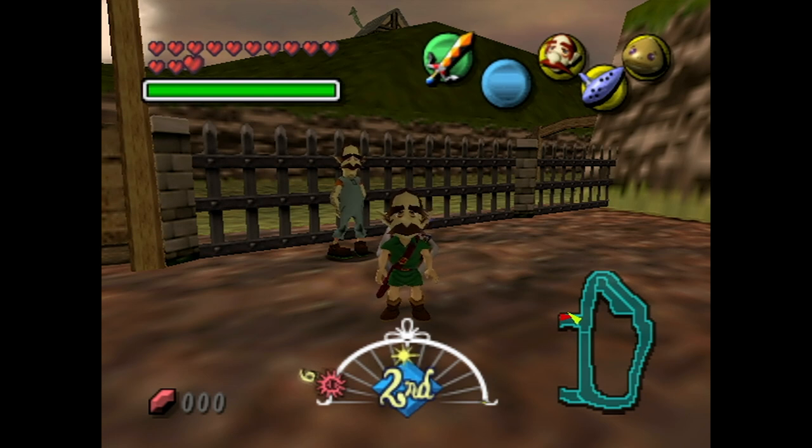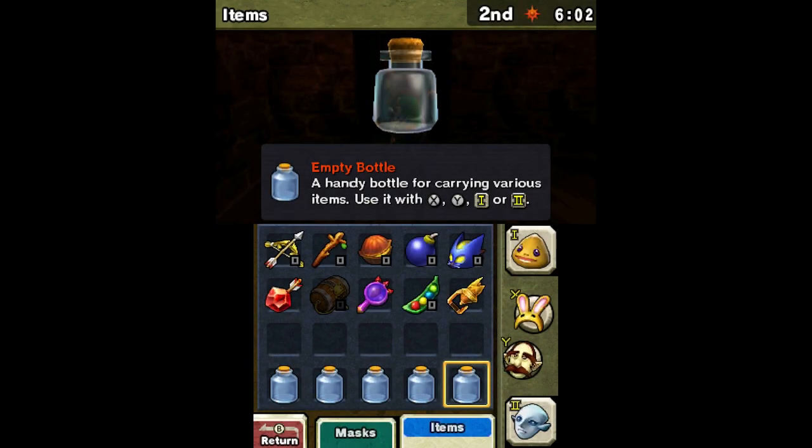Before swapping to the 3DS version, I need to mention I made a bit of a mistake — in this footage you'll see we have an extra bottle. The file I used for the 3DS version to show off the Troops Leader's Mask differences had some extra stuff done that gives us a bottle we're supposed to get later in the playthrough. It'll be going away after this video. Just pretend that extra bottle doesn't exist in my inventory — we don't use it.